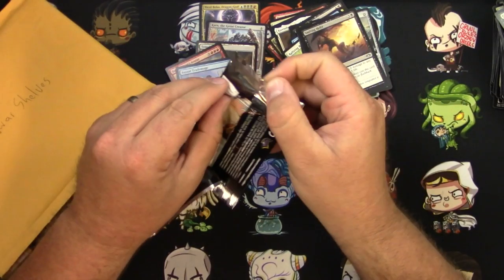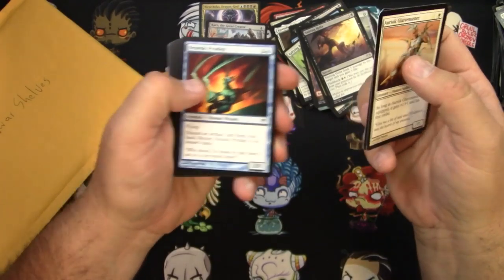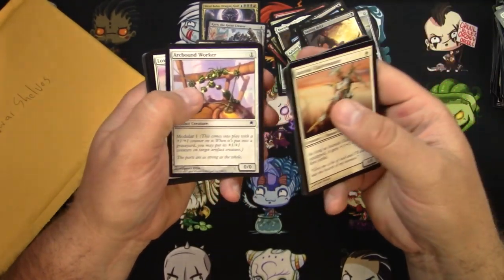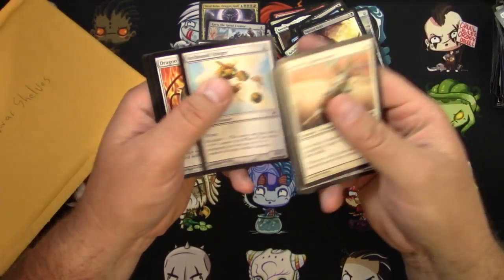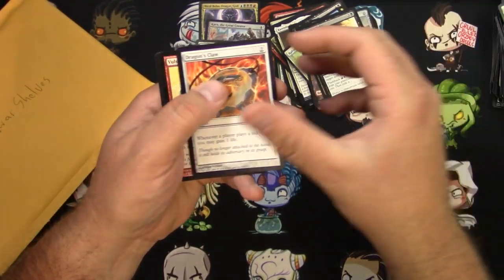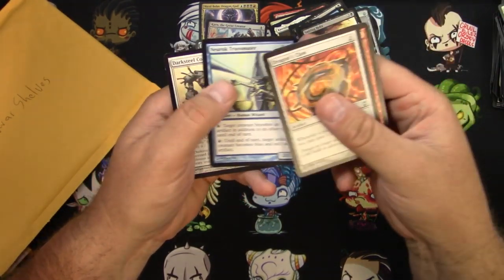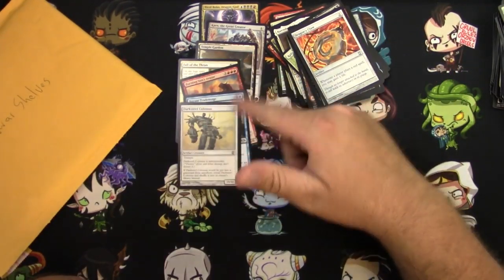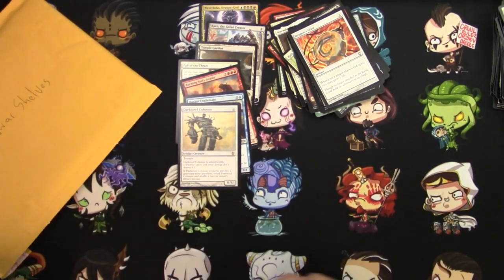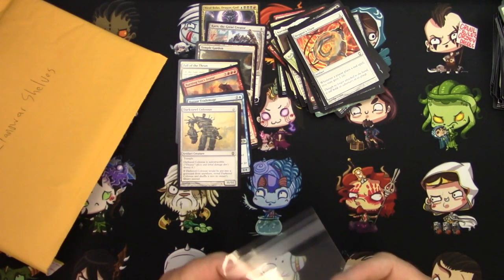That's probably a bad nickname. Arcbound Worker, Burden of Greed, Dragon's Claw, Bosh Iron Golem, Warbore, Nerioch Transmuter, and a Darksteel Colossus — yeah, this was a pretty good stack for you there. Congratulations Llanowar Shelves — go check out his YouTube channel, and maybe he'll open the mail on camera and show it off.